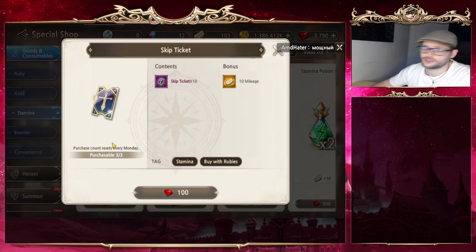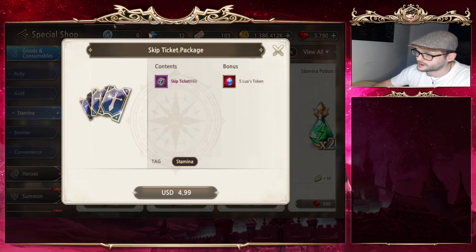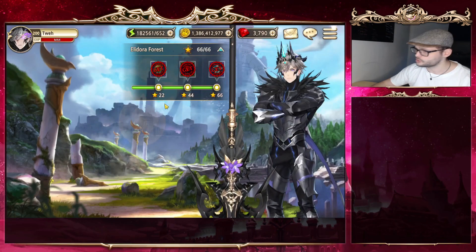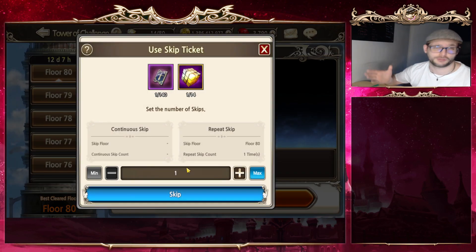It resets every Monday. If you still don't want to play the game and have more money than time on your hands, you can decide to unlimitedly buy as many tickets as you possibly want. But let's face it, I don't think this video is made for people that do have more money than time. So the biggest question is: where do you use them? Well, for one, we can use up all my cubes and challenges, go up to the Tower of Challenge, and decide to skip out on everything with them.